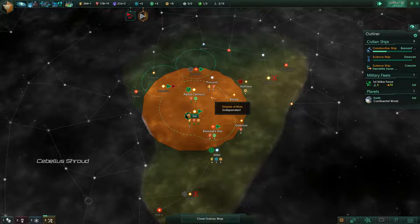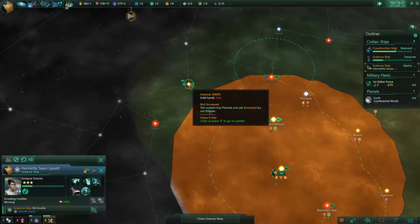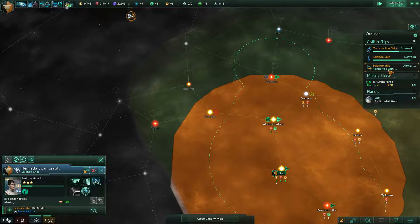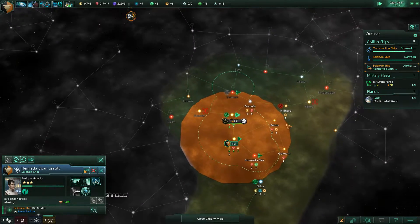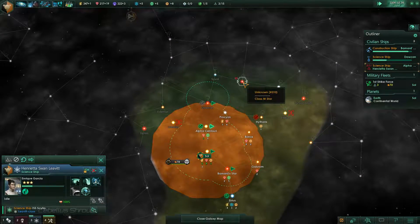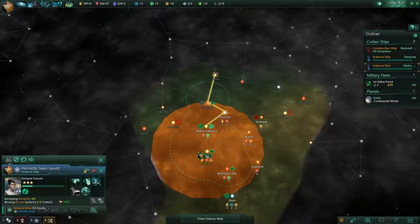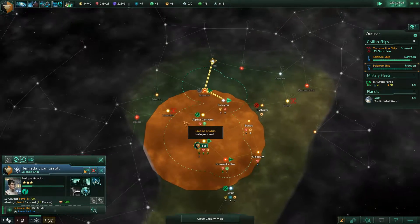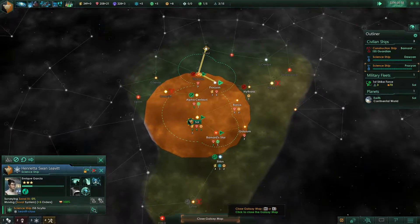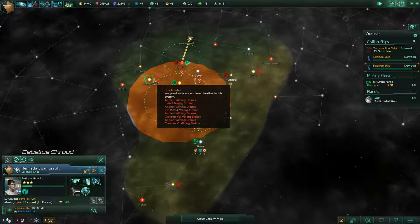There are mineral drones here too. So I guess once we're done we'll go up here and survey this system. This is the potential issue with the warp lane FTL method: you can get pinned in like this. I've got a roadblock here, a roadblock here, a roadblock here — there's a lot of stuff in here. So that's a problem. There are more ancient mining drones there.